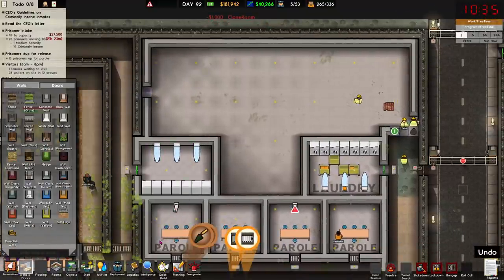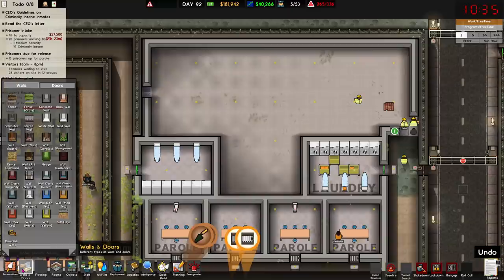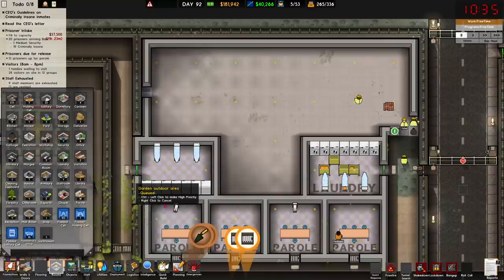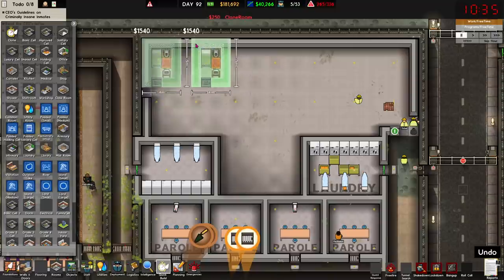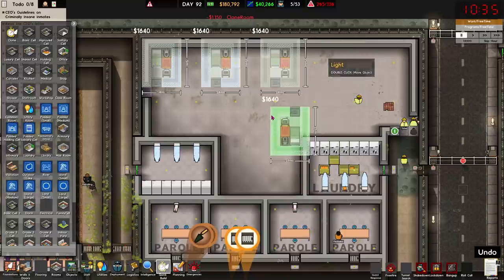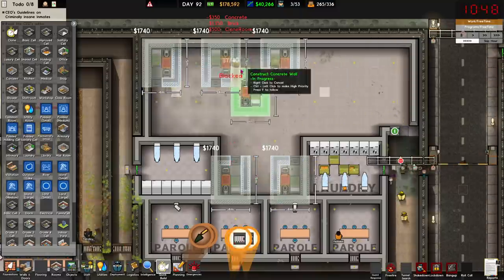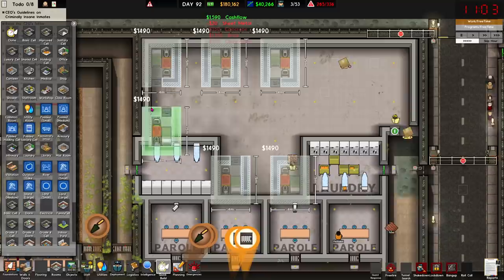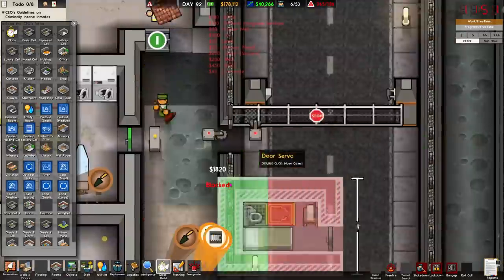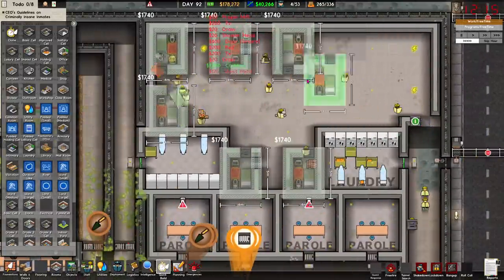I imagine protective custody will fill up a lot quicker now. The only reason we didn't have any call for it before was because I wasn't actively looking for snitches, but now we've got something that does it automatically. We need room for a kitchen. This area in the middle can just be a common room or something — that gives us one, two, three, four, five, six, seven, eight rooms. Canteen there and a kitchen right there.